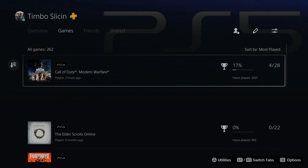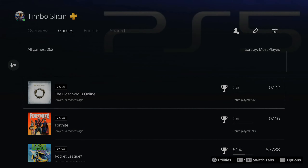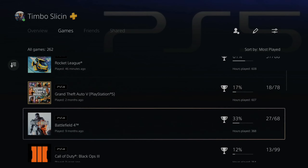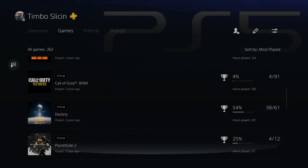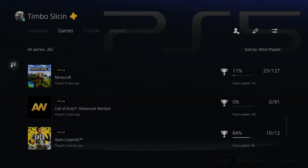Right at the top of the list for me I have Call of Duty Modern Warfare — I played this two hours ago and I have 2,027 hours. My next game is The Elder Scrolls Online at 965 hours, followed by Fortnite at 718, then Rocket League, Grand Theft Auto, and Battlefield 4. So those are my most played games on my PlayStation 4 and 5.